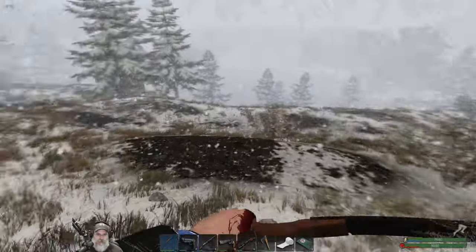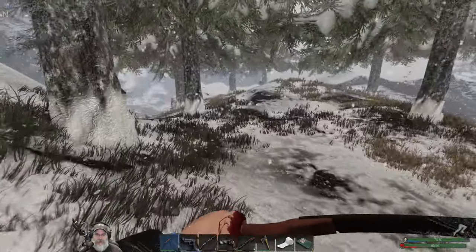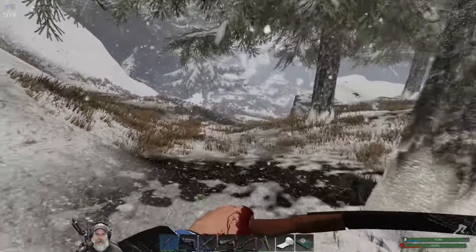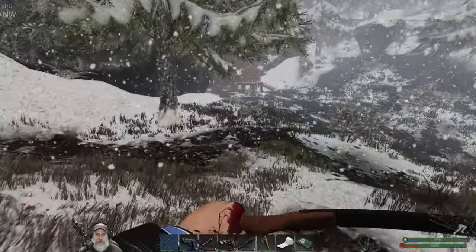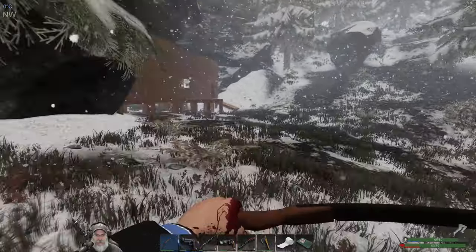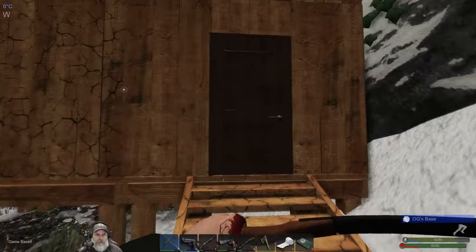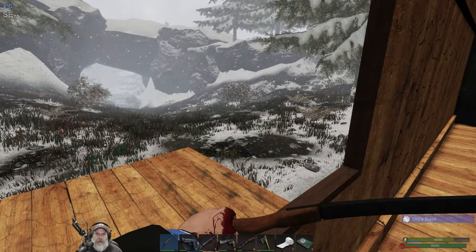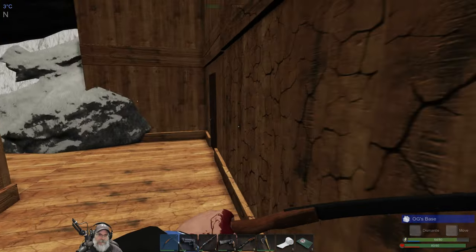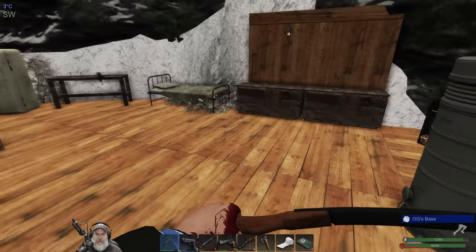Oh shit — white wolf! I did not see him, he's camouflaged. Okay, let's just run away from this guy. It's really hard to hear. Okay, I don't see any destroyed walls — that's good. We definitely have damaged walls. Get inside! Oh my god, that wolf scared the hell out of me.